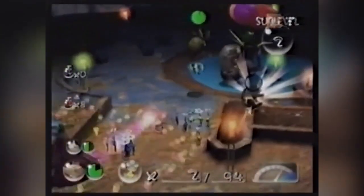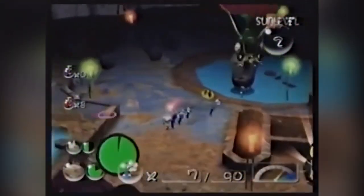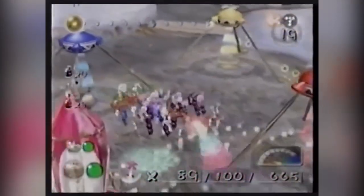Your tender tribe of laboring Lilliputians are capped at 100, so strategic management is essential. A variety of Pikmin species are crucial to progress, so it's up to you to monitor their survival.